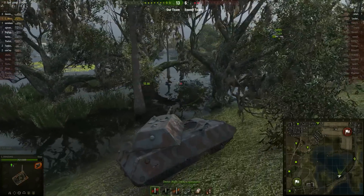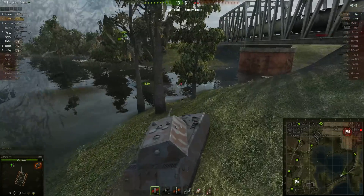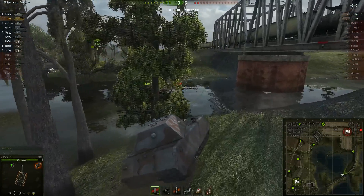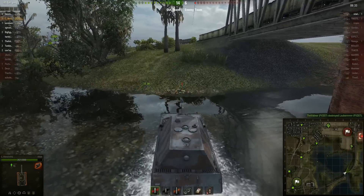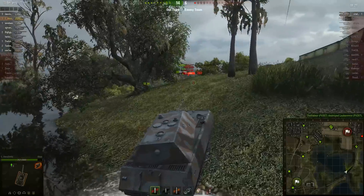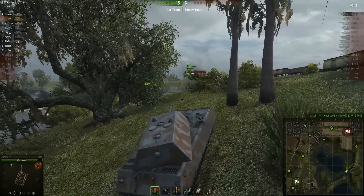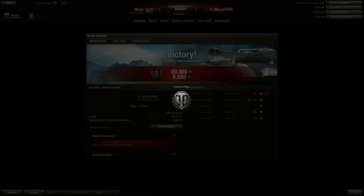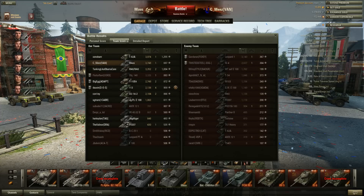Especially on a map like this where there's only two real routes to go through — you can go through the middle but it's not really normal. If you're patient, kind of let the enemy make the mistakes and come to you. The enemy clearly outnumbered us in the south, especially after we lost that Leopard in the beginning. We let them make the mistakes, did damage to them, played safely, be patient — and generally it works out. You usually have a better chance if you wait, and if you have time to wait, it's usually the better option than just rushing into an enemy sitting there waiting for you.